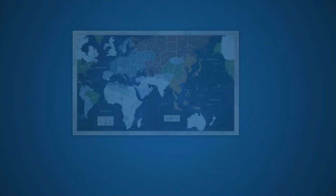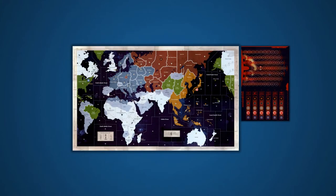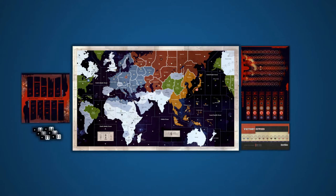Now let's set up the game. Once you've found a spacious play area, place the game board. Then place the national production chart and weapons development chart, as well as the victory cities board on one side, and the battle board and game dice on the other side.